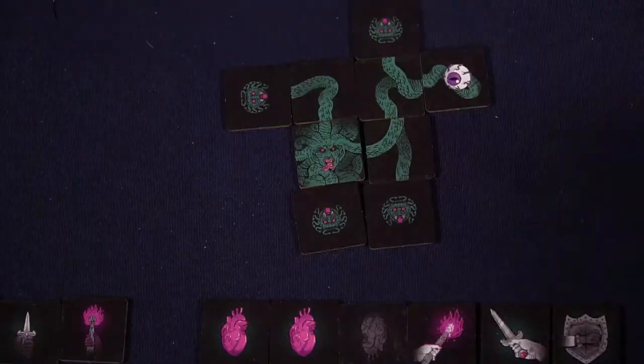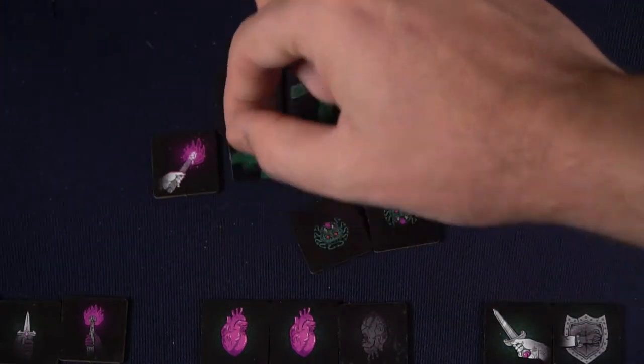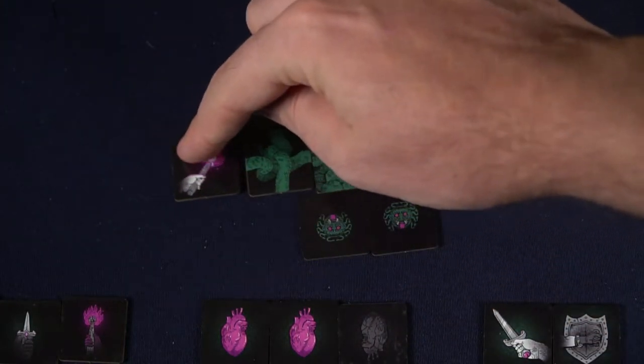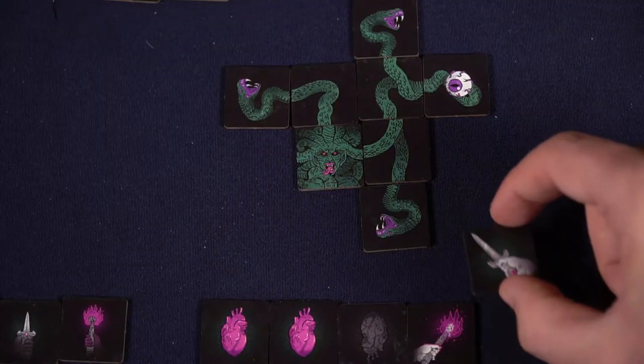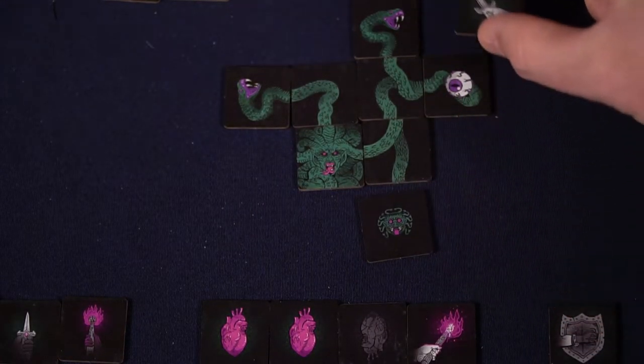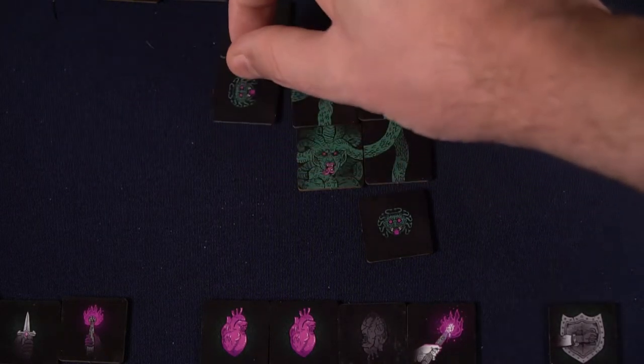The hero can win, however, if they are able to stop Medusa from being able to grow, preventing the player from placement. Because if there's no connecting area, then Medusa will lose. Or if Medusa runs out of tiles — meaning Medusa still can't win by the time all of her tiles are out — the hero will win as well. And finally, if the hero slashes three of the different snakeheads out on the field, then the hero will win that way as well.